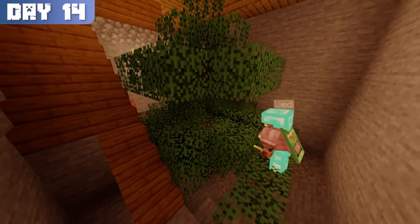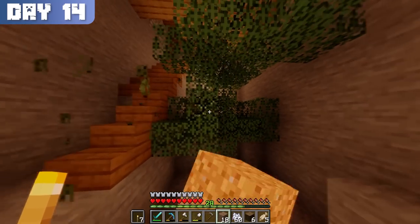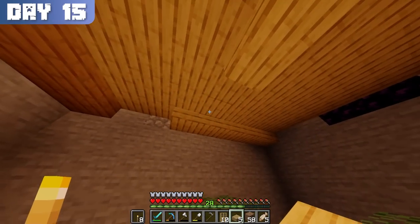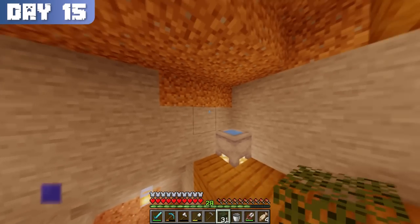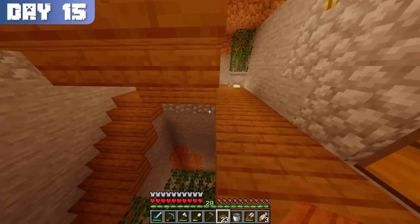At this moment in time I didn't know that hoes broke leaves instantaneously, which is why you see me breaking the leaves with my fist. Now that I had a bunch of wood, I spent day 15 detailing the house, which consisted of finishing the ceiling, walls, and stairs, adding some cauldron plant decorations, and reflooring the second level with spruce wood instead of oak.